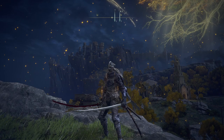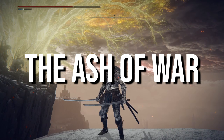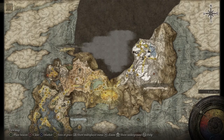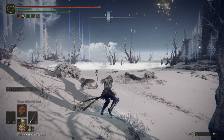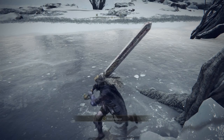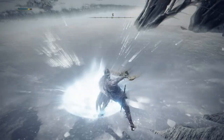To get Seppuku, the ash of war vital to this build, you need to come to the Freezing Lake grace or the frozen lake itself, which is in the Mountaintops of the Giants. At the northern point of the frozen lake there's a tree stump coming out of the ice with jellyfish around it — there's an invisible beetle circling that stump. Take up a position and wait for it to run into you, then hit it or parry it as it runs past. It's quite simple to get and very effective.